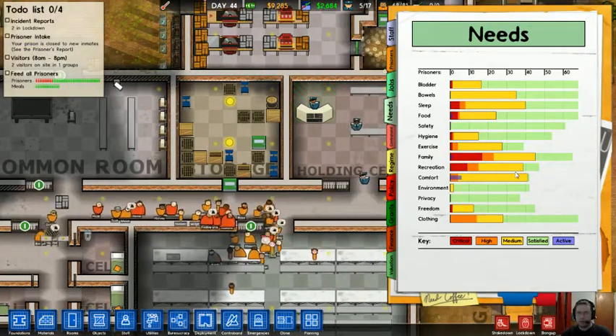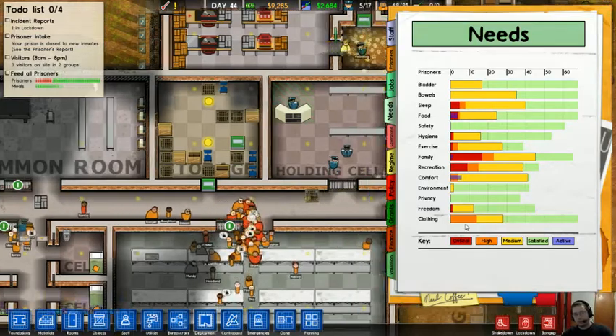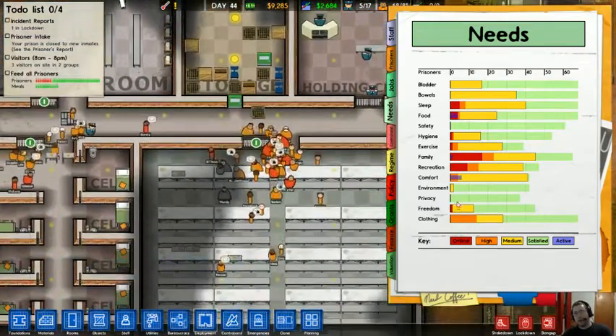If you don't cater to them, they're going to be angry and start beating up other prisoners, beating up guards, trying to escape, and stuff like that. Some people really need food — they're going to get that here. You can see what's actually being attended to right now by that blue bar coming up there.